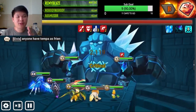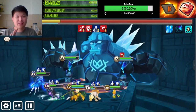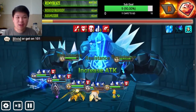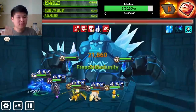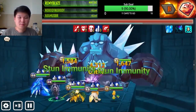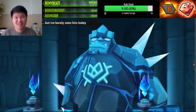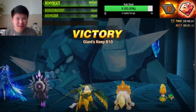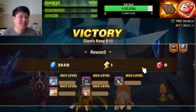I suggest aiming for around 45% accuracy — that's the maximum you can get for Giant B10. You don't have to hit that high, but try to get around 20% for consistency. We still win even with only two runes on each monster, but consistency suffers. This run clears at 3 minutes 42 seconds.